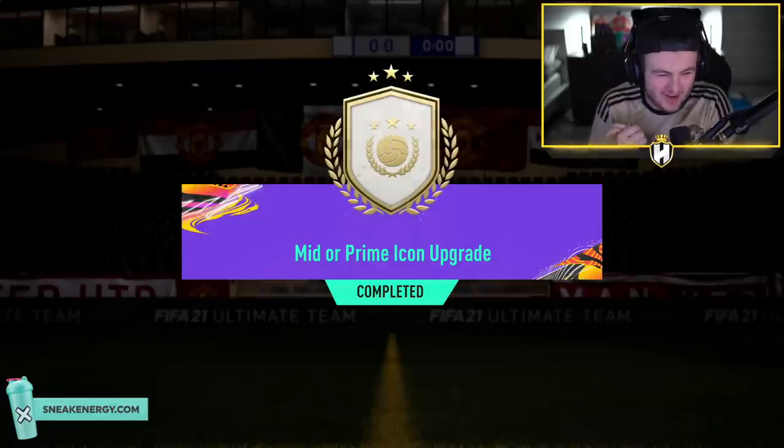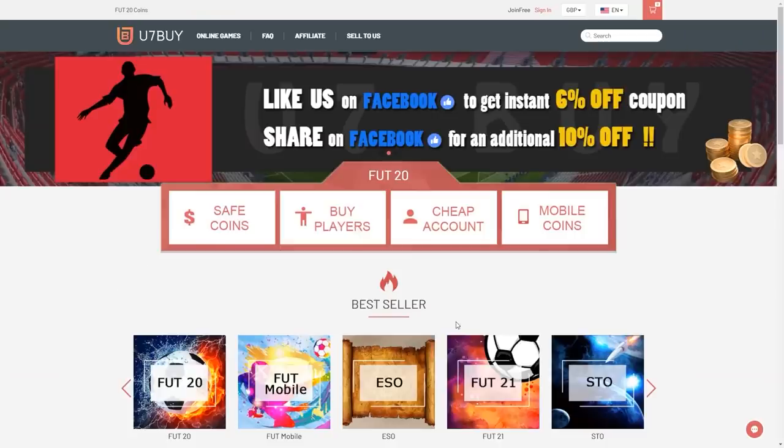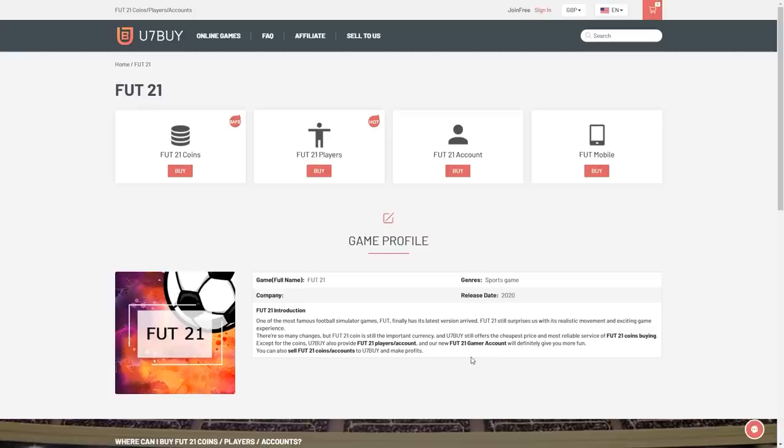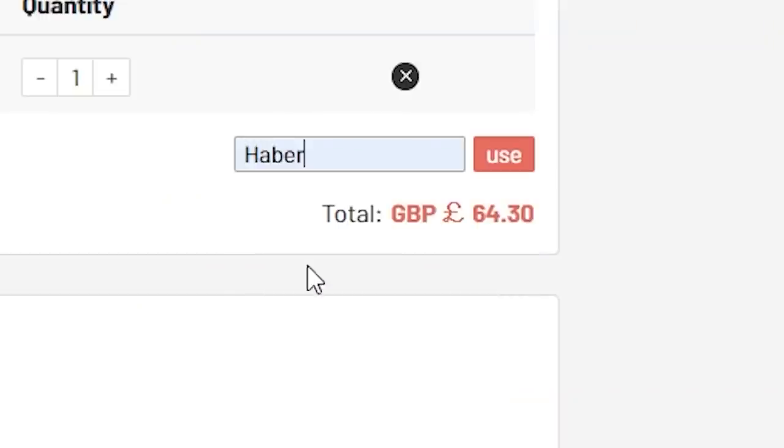How's it going lads? Welcome back to a brand new video. We have a mid or prime icon pack and I am so excited to open this. For cheap, fast and reliable FUT coins, check out u7buy.com — there is a link in the description. Use the code HABER to get yourself a discount on all of your orders.